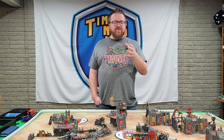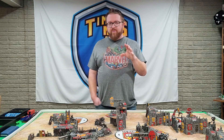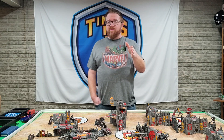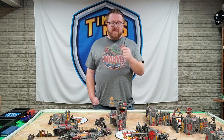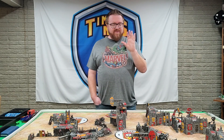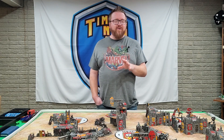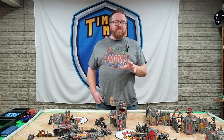I dropped one of my Plague Burst Crawlers so I can put in a Hellbrute, because I just want to use that Hellbrute's ability to tag enemy units and put them into contagion range. It's very similar to that worlds list - this is my attempt at a legitimately competitive Death Guard army, which is not something I've done really with Death Guard before.